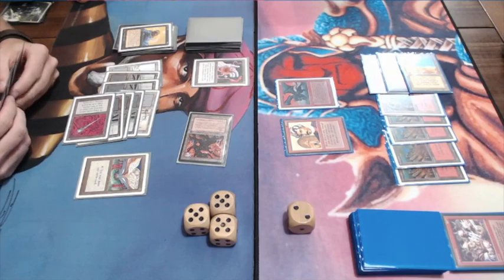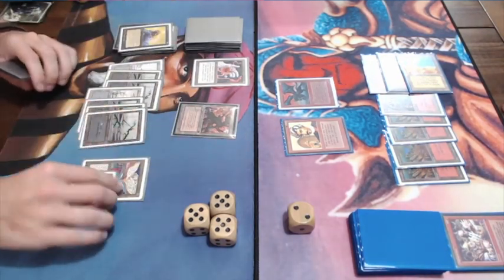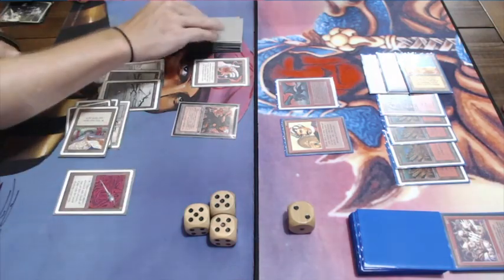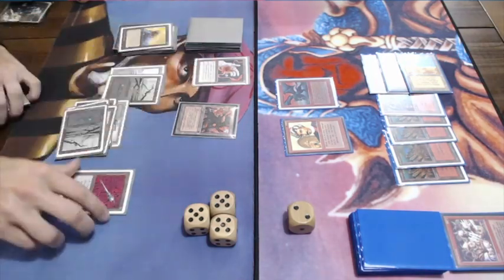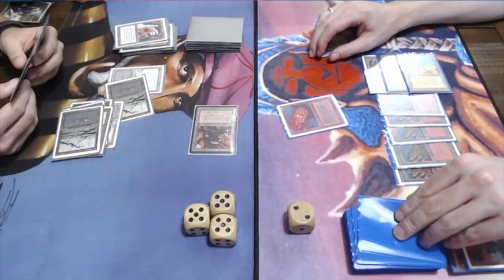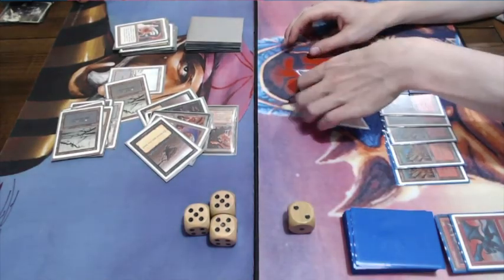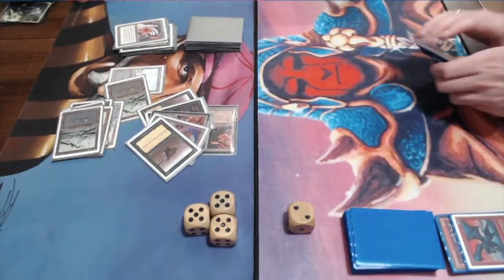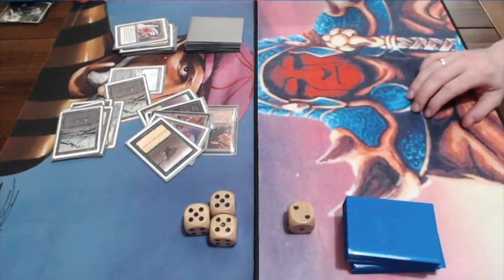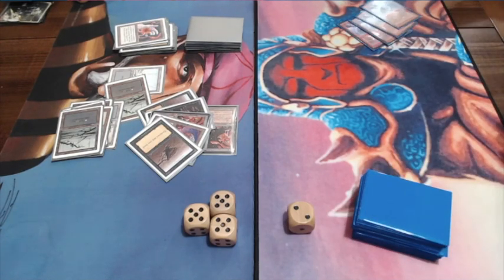But obviously I have my Disc. I could have used it now, end of turn. I probably want to activate the book first — yes, that's the right play. Then I attack and that's that. I would have found a Fireball, but it wouldn't have saved him. The Stone Rain would have taken care of my Mishra's Factory. Okay, so that's game.